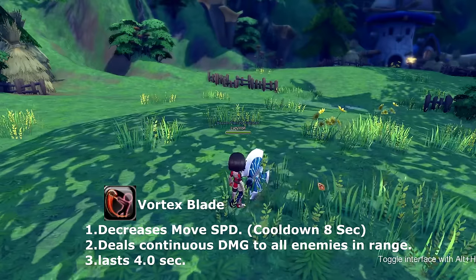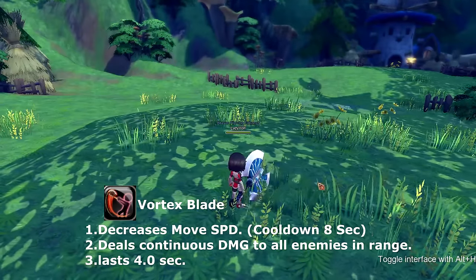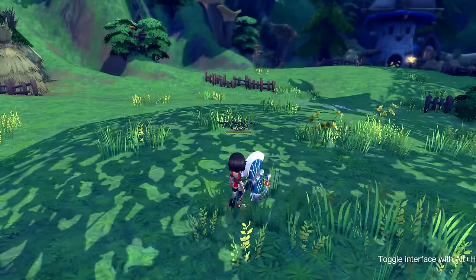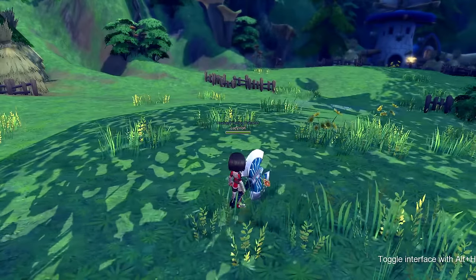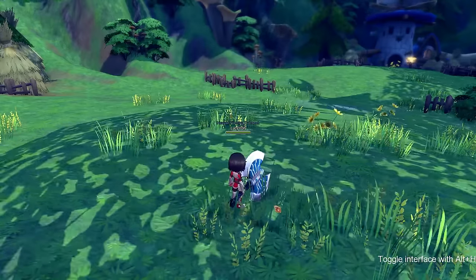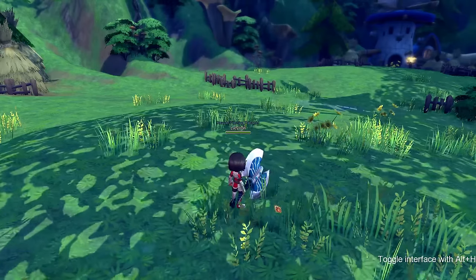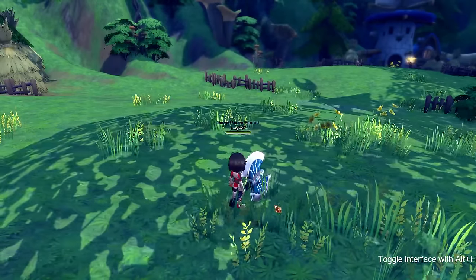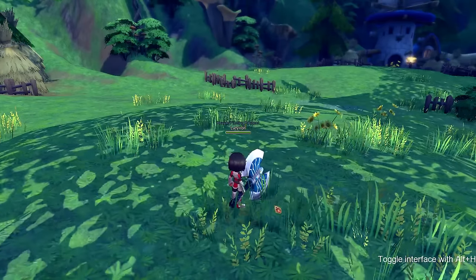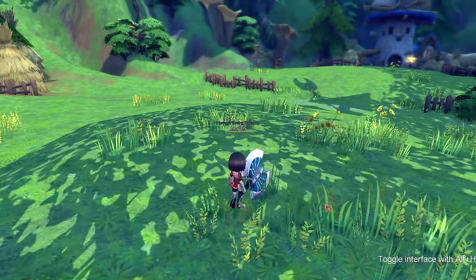Our next skill is vortex blade — your character spins around in a circle with the axe and you are allowed to move, but your movement speed is decreased. Keep in mind that the mercenary using an axe really eats weapon durability, especially when spamming vortex blade, so make sure you have backup axes or a great sword. Vortex blade lasts four seconds and goes on cooldown for eight seconds.